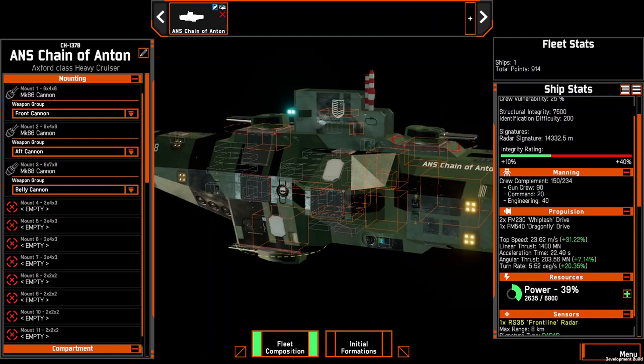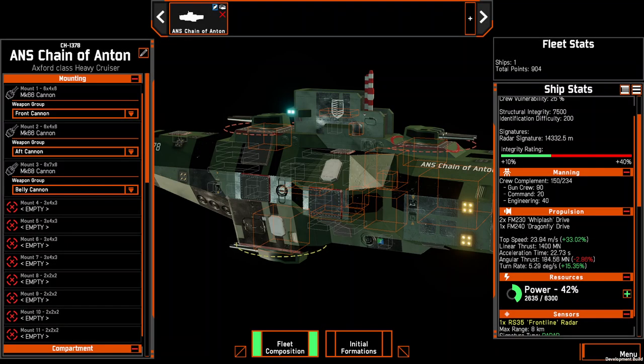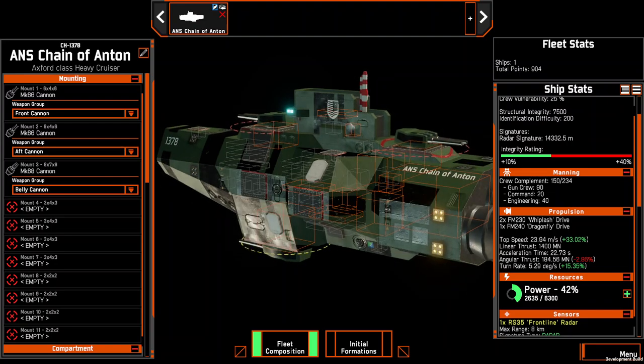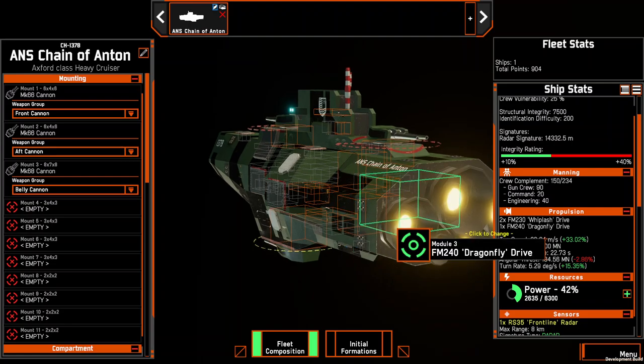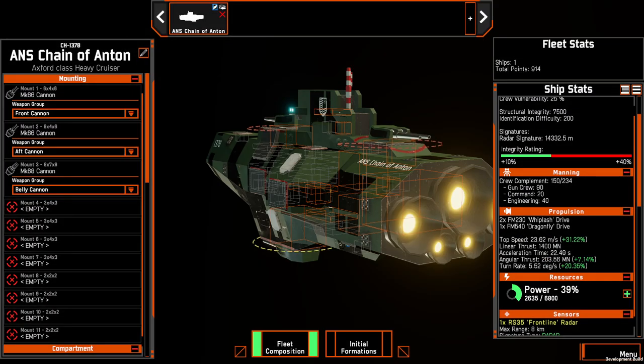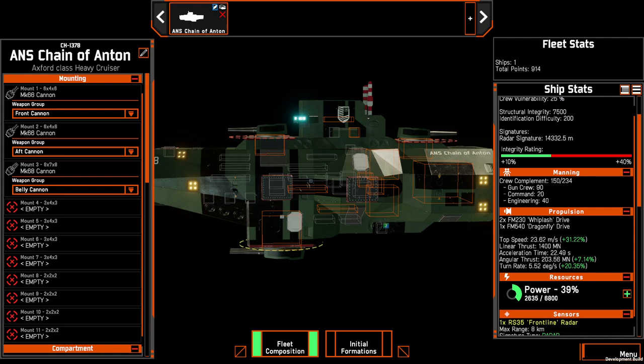Looking at that, it's not very good. So why don't we try the FM240s? Eh, better. None of these are particularly good because this thing only has three engines. I know I need to beat a speed of 23.69 meters per second, and I can't do that with the FM540 apparently. But I can get close, and this is still significantly faster than most heavy cruisers. The top speed was 18 meters per second without any of these drive units.